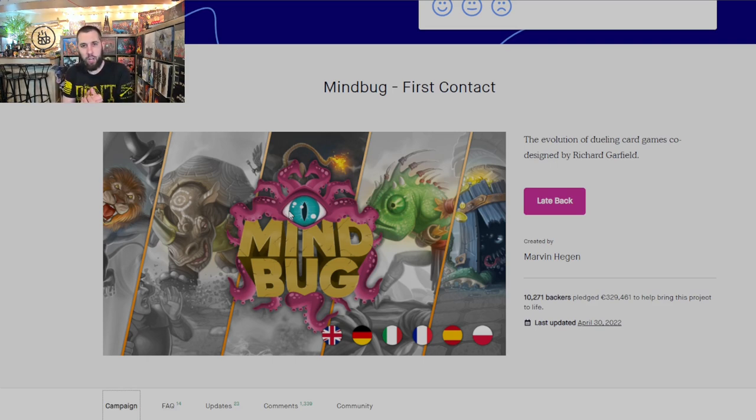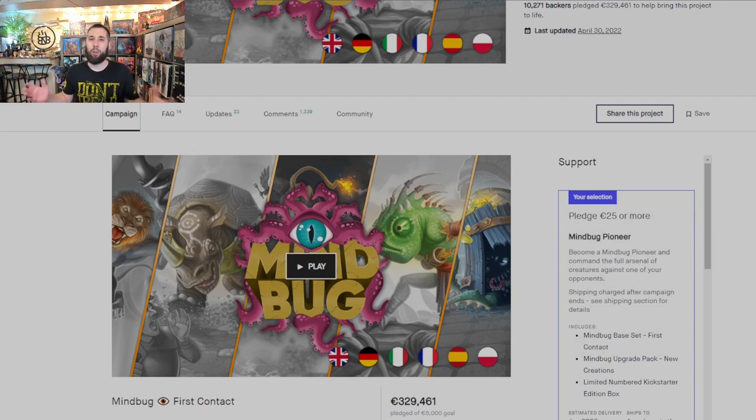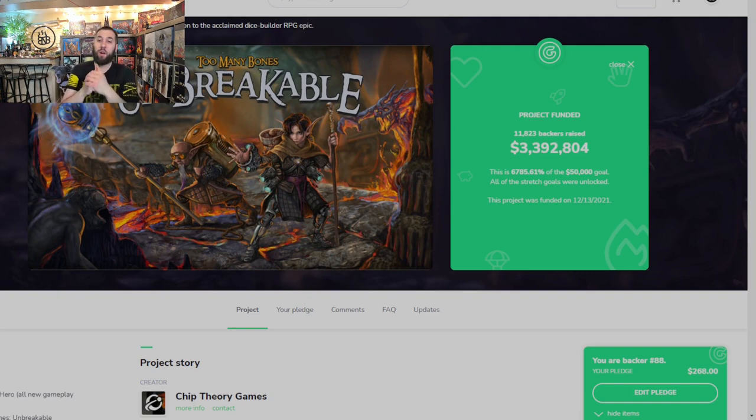Next up, Mind Bug — a really lightweight card game co-designed by Richard Garfield, who also designed Magic: The Gathering, which is one of my favorite card games. While that doesn't guarantee this will be good, I really like what I'm seeing. I love the artwork, I love how simple it is — you've got these mind bugs and you decide when to play them. The price point was cheap enough so I went in for the Mind Bug Pioneer. I'm excited to play this with my stepkids.